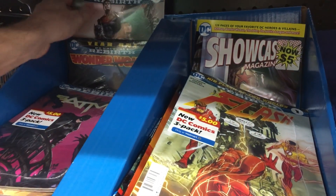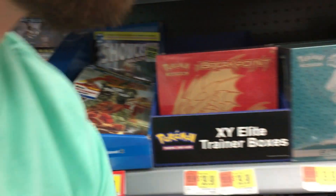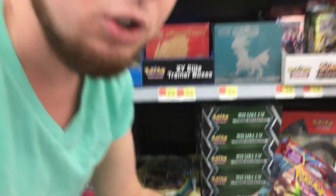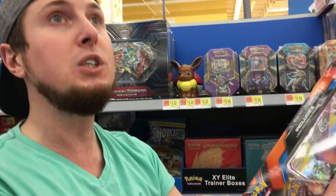We are going to head over to another store and hopefully do some filming there and find a couple more things. We have the shiny Tapu Koko GX box, some Ancient Origins, and some Crimson Invasion — it's going to be a nice Pokemon card haul today. Let's go to the other store, head home, open this up, and we'll also give stuff away too. There's going to be a lot to give away today, guys!